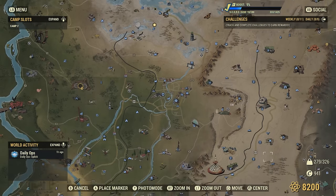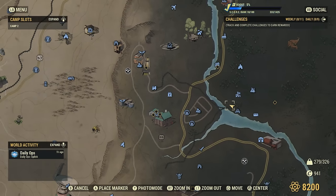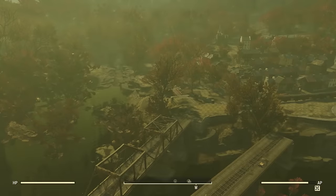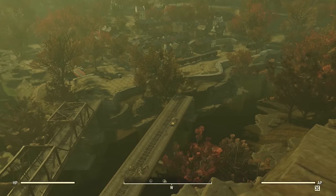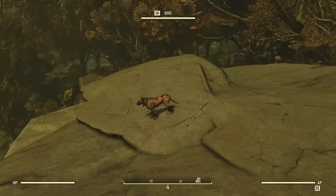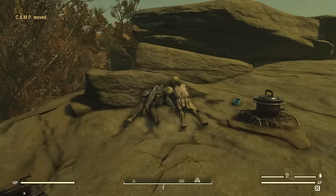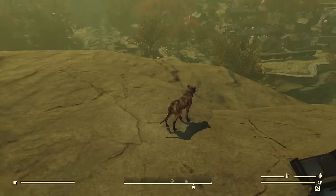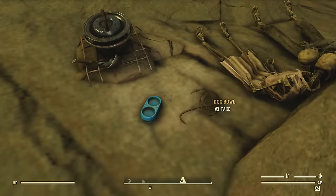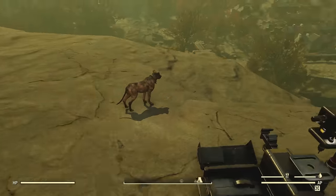So since we're on the topic of having pets at your camp, this next one I'll be showing you will be a dog that you can build around. Over here a little above Harper's Ferry, right here on the map next to Harper's Ferry Tunnel, you can find a dog up here on the mountaintops. There's Harper's Ferry right over there, and there's the bridge that leads over to Harper's Ferry Tunnel. Up here at the mountaintops you can find this dog that you can build around. I believe this might have been the dog's owners a long time ago and somehow the dog lived — you can see a leash right here and a dog bowl next to these skeletons.